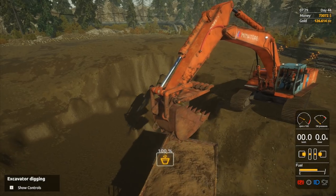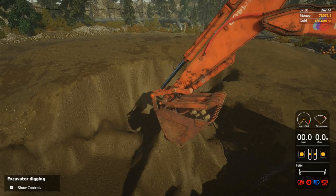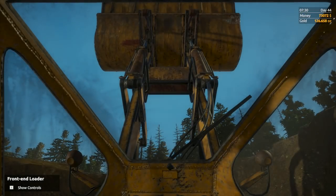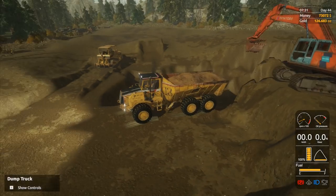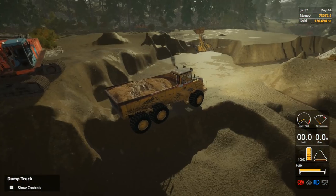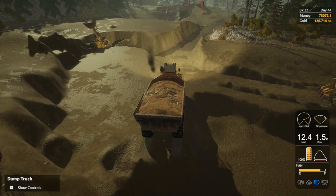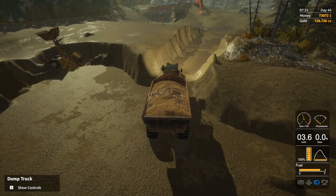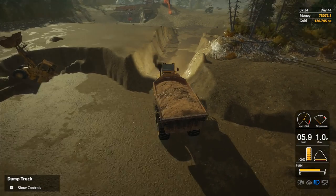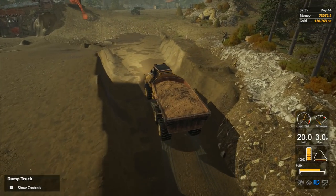So we'll continue on with this. Right, we're in the wheel loader now. I'm thinking we'll take two loads with the dumper, take these back and stick them into the wash plant. Then we'll come over and get the bulldozer and try to shove a little bit more dirt into that hole.